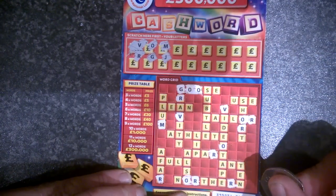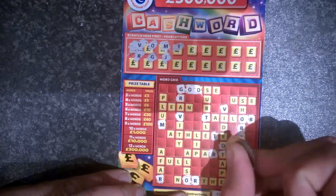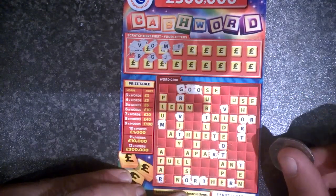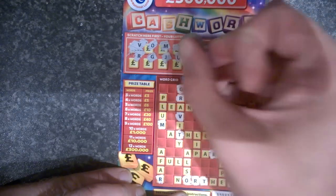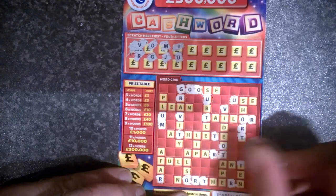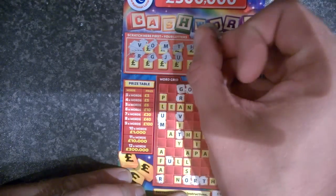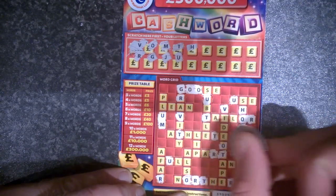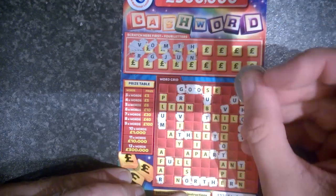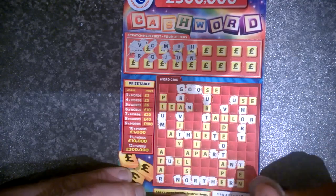J — no J's. T — one T, two T's, three T's, four, five, six, seven. Okay, U — one, two, three, four. I think that's it. H — one H, two H's, three H's. N — one, two, three, four.